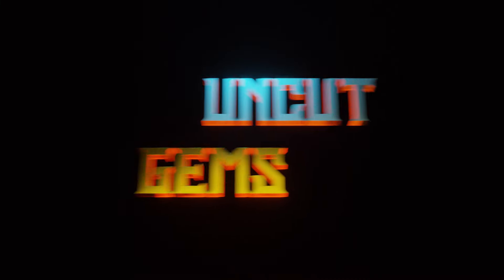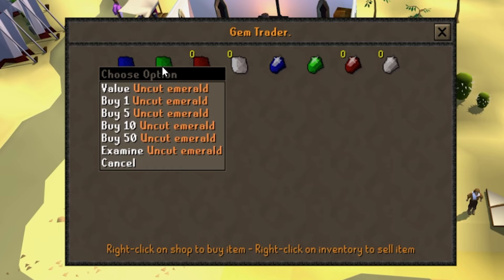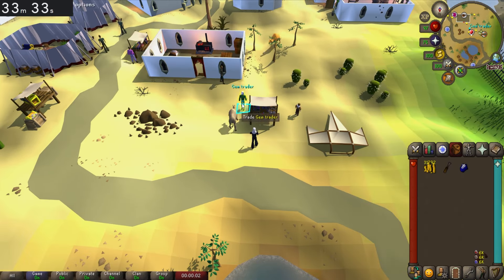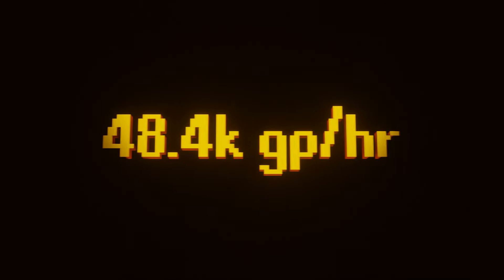Our next method: we're finally moving away from item spawn strats and will be buying uncut sapphires and emeralds, cutting them, and selling them back. You will need 27 Crafting. The process is pretty simple — trade this guy, buy his sapphire and emerald, cut them, sell them back, then world hop and repeat. The quickest execution is to buy the gems, immediately world hop using a keyboard shortcut, then cut the gems and sell. I was getting 48.4k GP an hour as well as 16k Crafting XP an hour. However, the restock time for each gem is between 4 and 6 hours, so any competition kills this entirely — and even without competition, you can only do one full run through all worlds before having to wait.